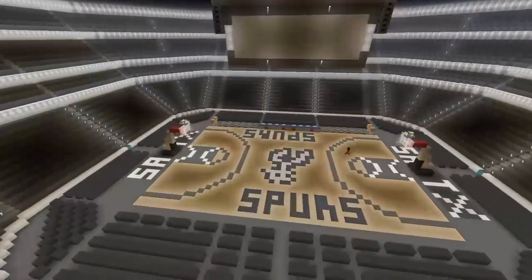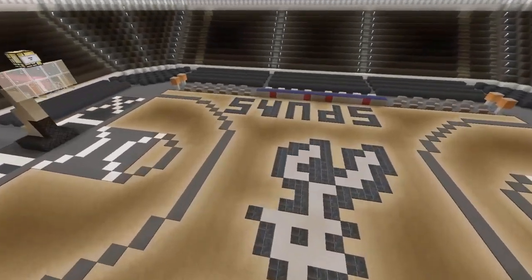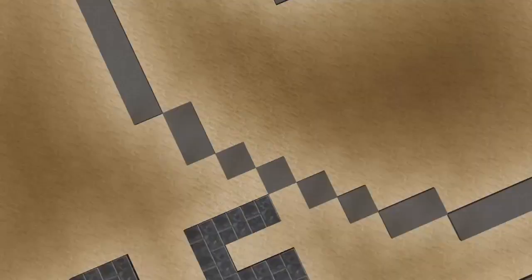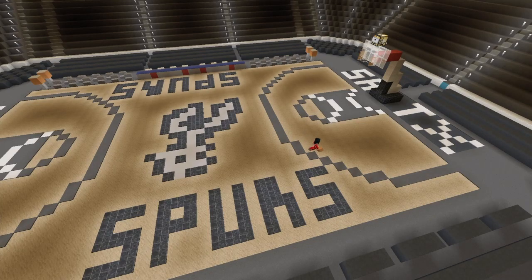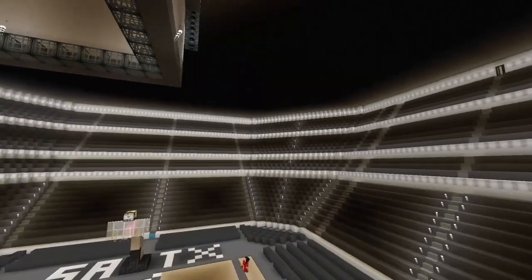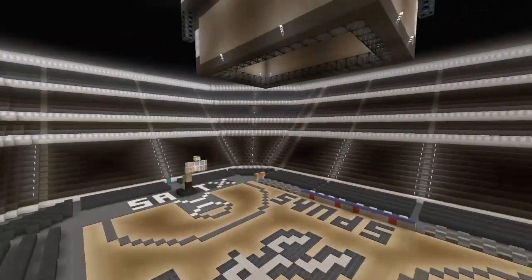If you guys want to see how to build this, I'm not going to do a tutorial, but there is a screenshot right there to do the court — that's exactly what it should look like. Speaking of the court, it is made out of sand. We didn't want to go with the wood, we thought sand looked a little bit more natural. We put some glowstone where all the lines had to be and then just covered it with carpet. Gabby and I total, it took us about three to three and a half hours to finish this arena from the floor to the roof to the seats to the court to the stairs — it wasn't that hard at all.